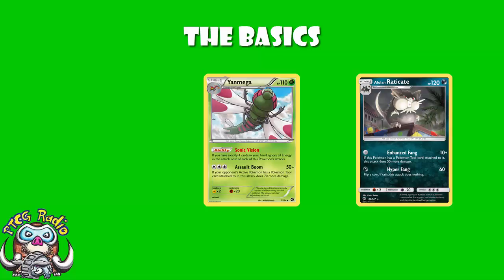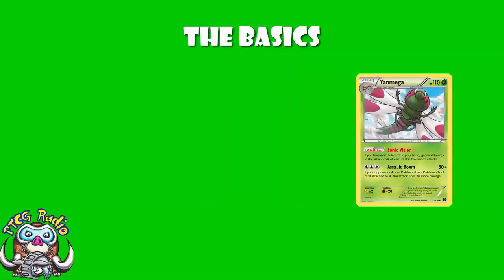Let's start with Yanmega. Yanmega's had a bit of success in and of itself. Jesper Eriksson won Worlds in the Senior Division in 2016 with a Yanmega-focused deck. It's all about the ability Sonic Vision: if you have exactly four cards in your hand, ignore all energy and the attack cost of each of this Pokémon's attacks. If you've got four cards in hand, Yanmega attacks for free — 50 damage, or 120 if your opponent's active has a tool attached. They can always choose not to put a tool on there just to spite you, but if your opponent is playing the game in a way they'd rather not just to hurt you, that is a good thing.